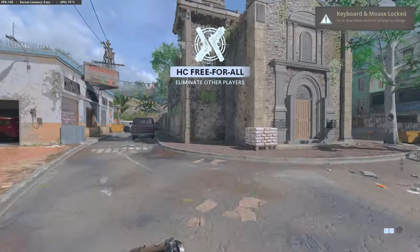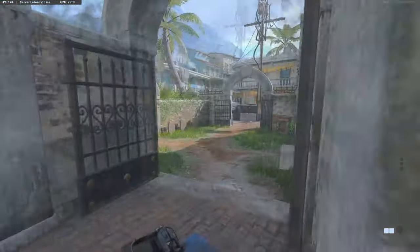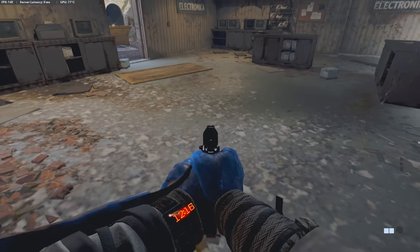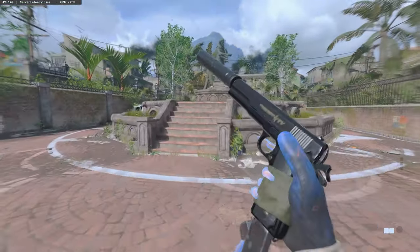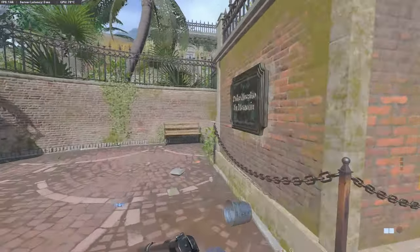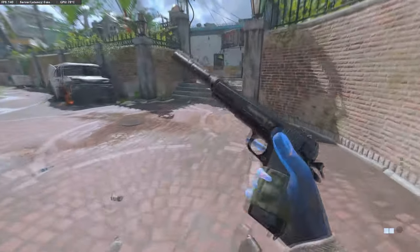Here we are on the map Slums. Unfortunately the Search and Destroy bomb sites didn't quite match up — one did and one didn't — so I'm just going to quickly show you where the bomb sites are for Demolition. The A bomb site is located in this building here, just in the middle of the room, and the B bomb site is located just over here behind this wall shack, sort of building just here.